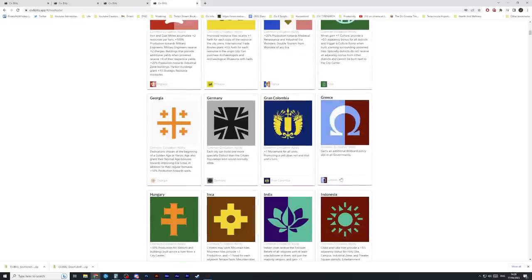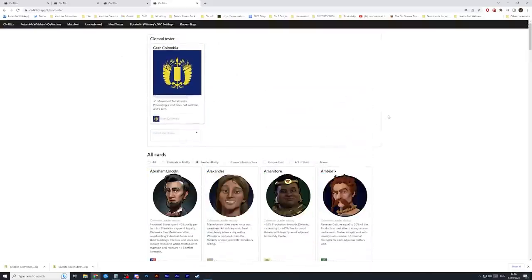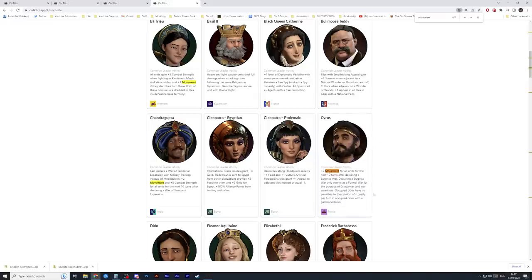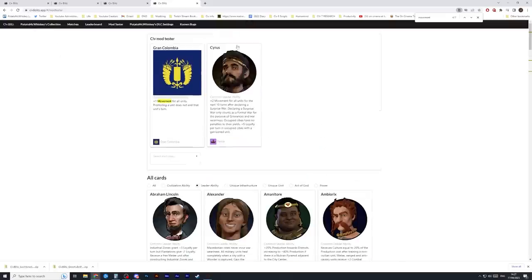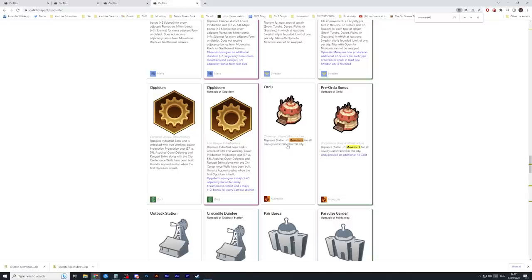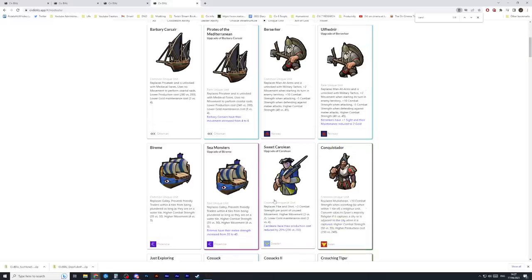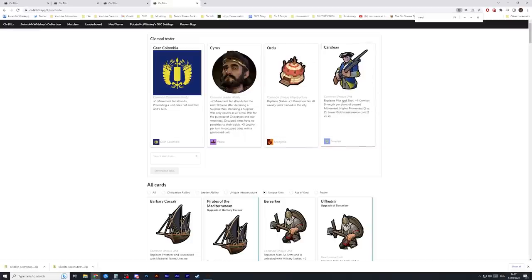For example, let's say I wanted to make a really fast civilization. I'll take Grand Columbia's ability and then I'll switch over to leader ability and control-F for 'movement.' I'll take Persia — we get plus 2 movement for all units for the next 10 turns after declaring a surprise war. So when I declare surprise war my units have plus 3 movement. Then I could take the Ordu which gives cavalry units plus 1 movement, and the Carolian which gets plus 3 combat strength per point of unused movement — quite a lot because he's going to have plus 3 movement, plus 2 base movement, and can get plus 1 from a great general. So I've basically built a movement-based Civ with Sweden's or Persia's start bias.